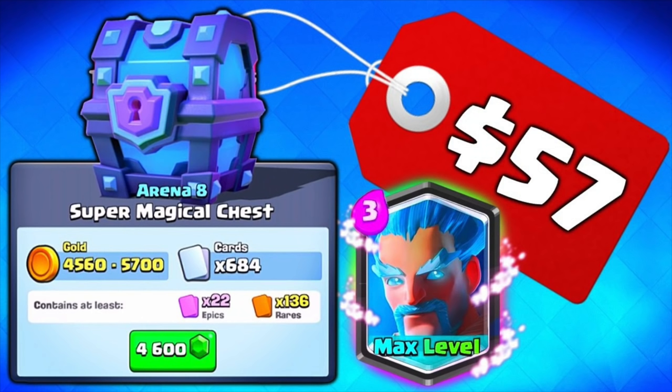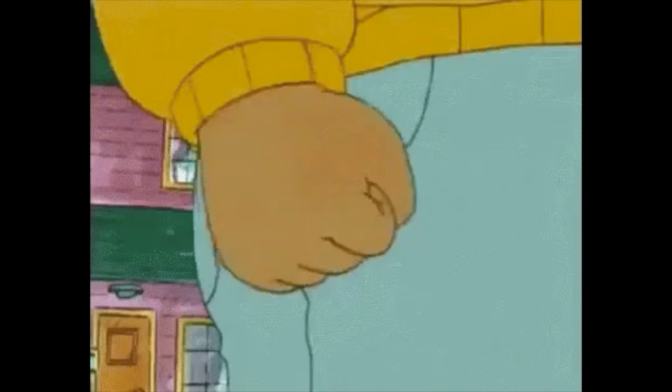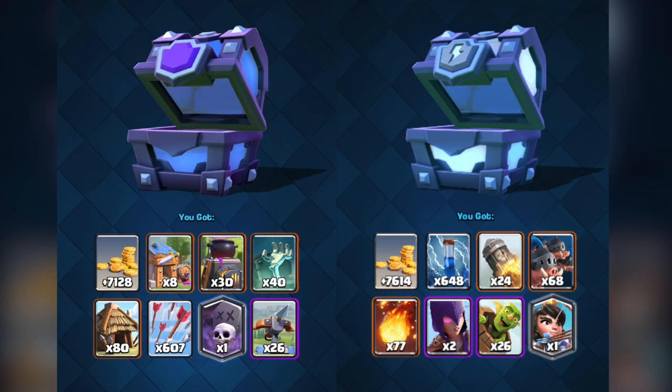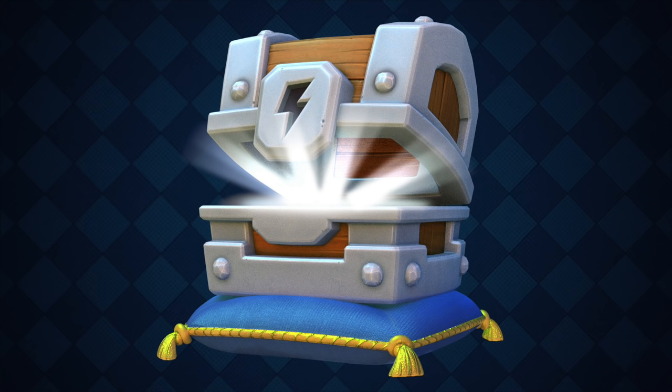Super Magical Chest. Formerly the best chest in the game is already being forgotten, as it was replaced by the Mega Lightning Chest. Although I hate when Supercell does this, I'm not so bothered about this one. The chests are essentially the same, except the Mega Lightning Chest has strikes. But yeah, Super Magical Chest — definitely A tier.